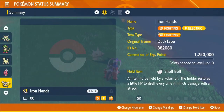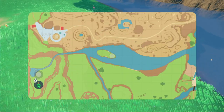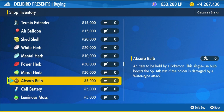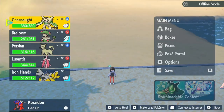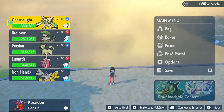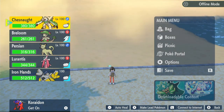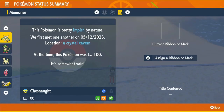For the egg move Belly Drum, make sure you have a Pokémon in your party that already knows Belly Drum — mine is Iron Hands. Next, fly to Cascarrafa North and head to the Delibird Presents shop. Click Battle Items, scroll down about halfway, and buy the Mirror Herb for 30,000 Pokédollars. Equip it onto your Chesnaught and make sure it has three or fewer moves, because you need an empty slot. Then go into a Picnic, wait five to ten seconds, come out, and your Chesnaught will have Belly Drum. That's it.